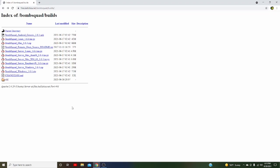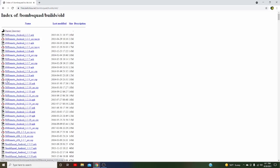Once you go to the link in the description, this is where it will take you — it's the index of BombSquad builds. This is where basically the files of BombSquad are. What you really want to do is — these are the recent files, but I recommend that we go here into 'old'.